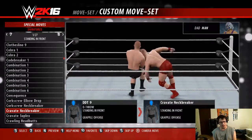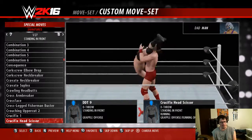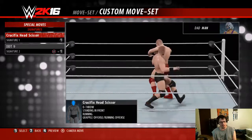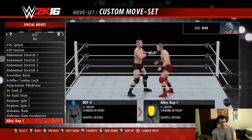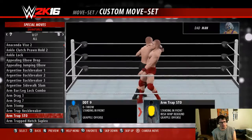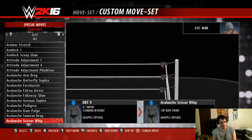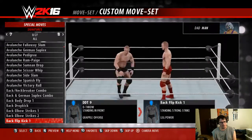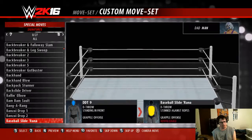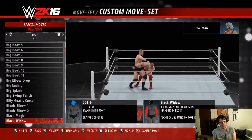The problem is trying to figure out what moves are more cruiserweight style. Definitely crucifix headscissor — okay. And then I do like to give something either grounded moves or submissions for specials. I think I am going to go back to the Black Widow and give him that.